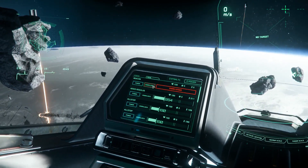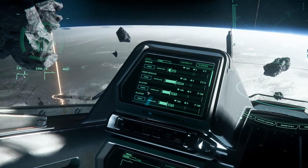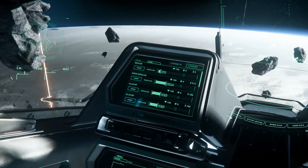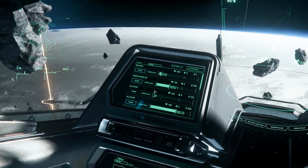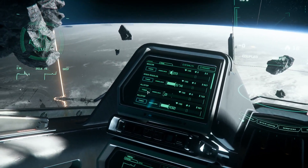If we go to the power display of our ship and click the items tab, we can see that there is now the option to overclock every module that we have equipped on our vessel. We can also power off and on each module depending on the situation.